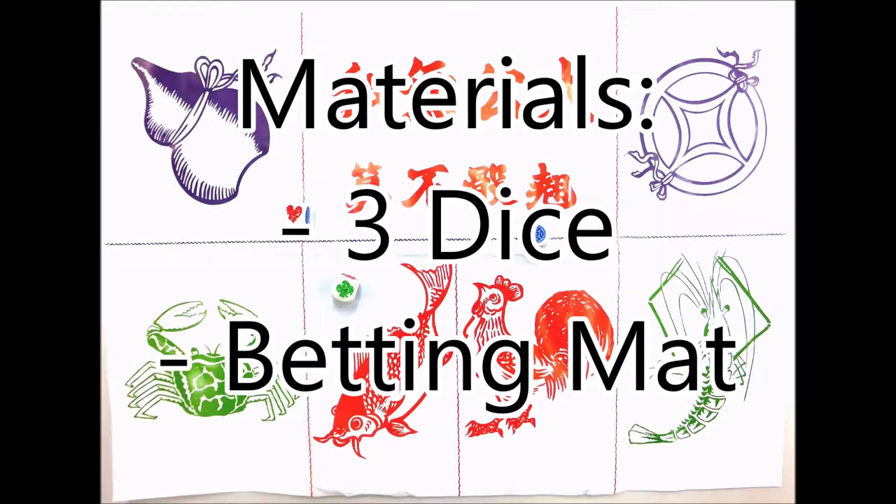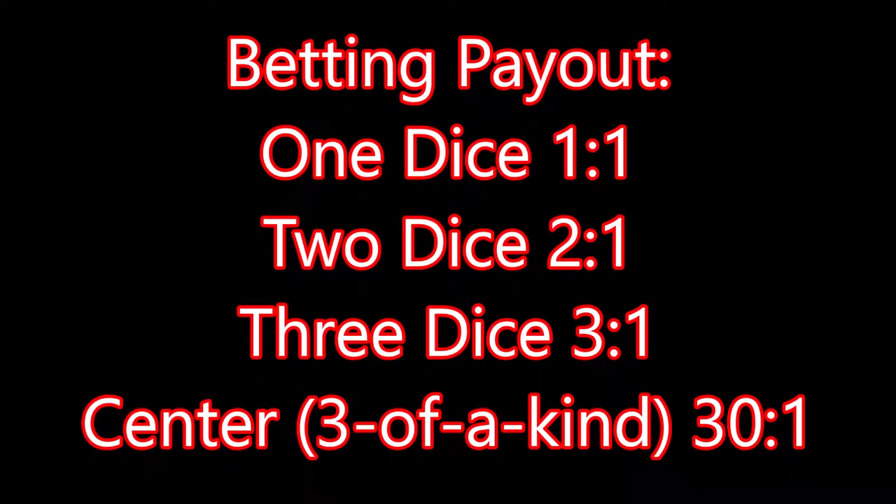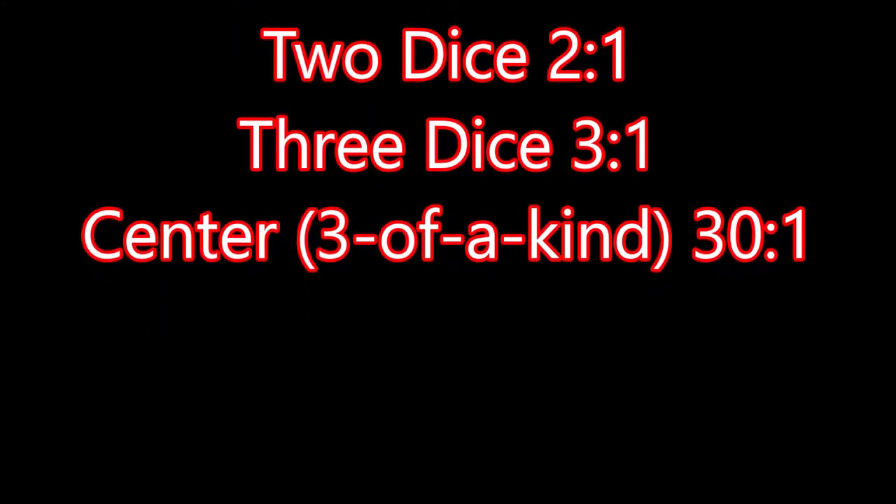For materials you just need the three dice and the betting map for the game. The payout is very easy — for every symbol that shows up on the dice you get that amount of money. Some versions also let you bet on three of a kind, and that pays very well.